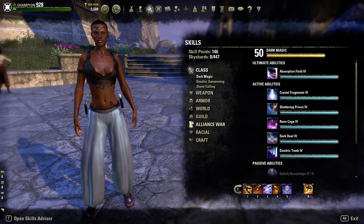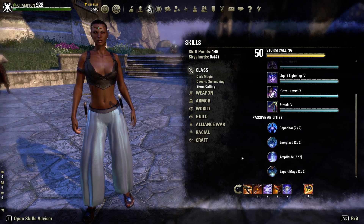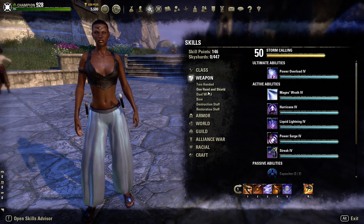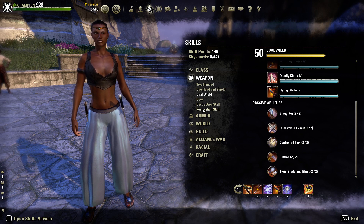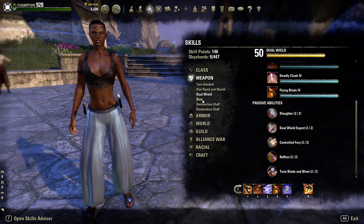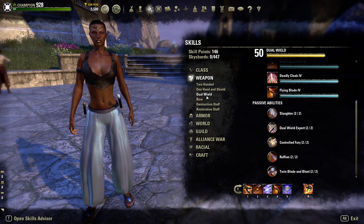Moving on to skills: we are a Sorcerer. Depending on the role, I unlock the ultimate, active abilities, and passives for every skill line in the class. For weapons, we primarily use dual wield only, taking all ultimates, active abilities, and passives. If you want a more effective healer you can learn Resto Staff, and for range you can learn the Bow — but remember Sword Dancers has no bow, only dual wield weapons. Using a bow on the back bar means losing the 450 weapon damage to your dual wield abilities when you swap bars, which is the other reason we stick with dual wield on both bars.